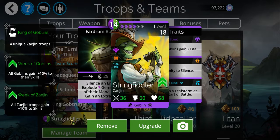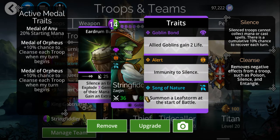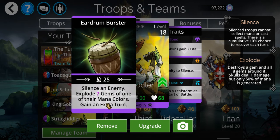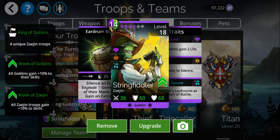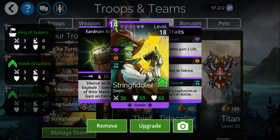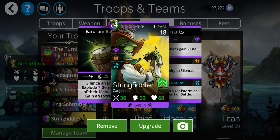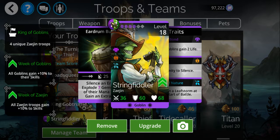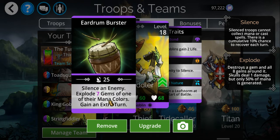String Fiddler is a new one for me. He starts a leaf storm at the beginning of the battle, he can silence an enemy, and he blows up seven gems of one of their mana colors. As far as which color: if the target has two colors it's going to be a 50/50 split between them, and if an enemy has three colors then it's going to be a 33% chance between all three of those colors for whichever one gets exploded.